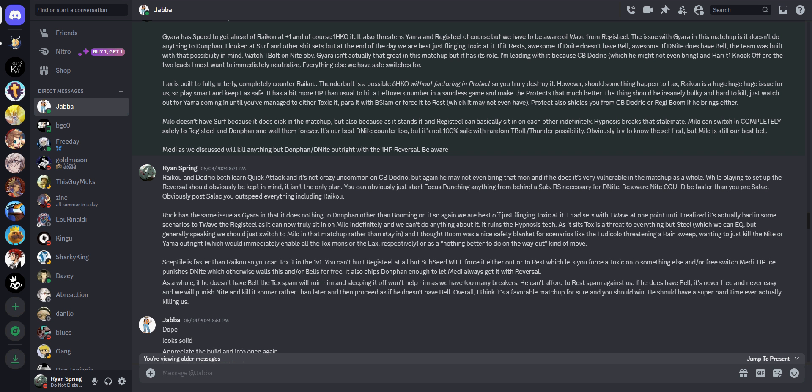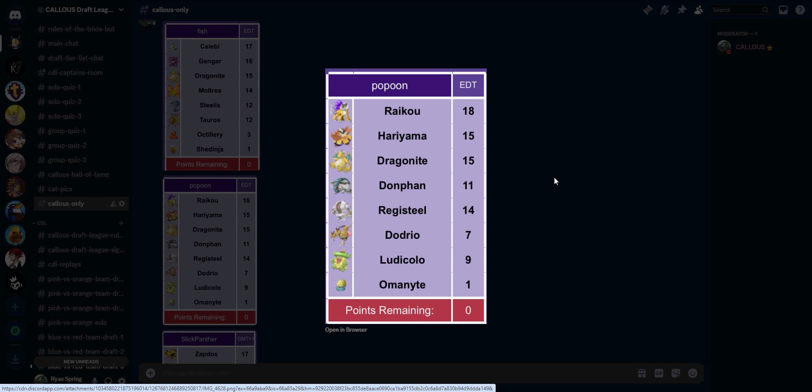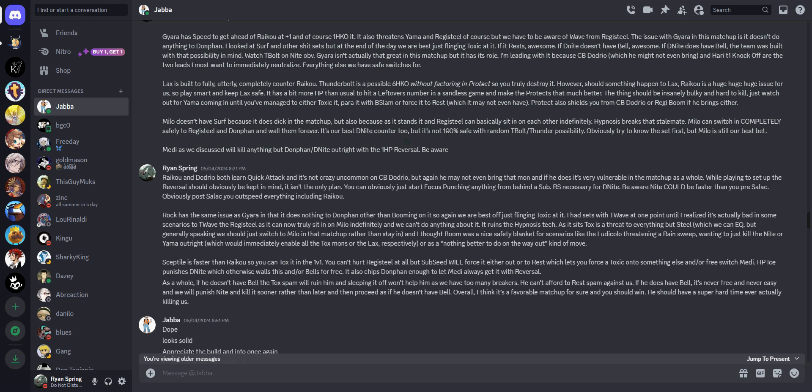I did not give the Milotic Surf — where is Surf good in this matchup? It's only useful against Donphan. Everything else, Ice Beam is just as good or better, and Ice Beam would hurt Donphan as well, so there's just no point to Surf. I also gave it Hypnosis because otherwise Registeel could sit on the Milotic forever, so Hypnosis gives us a way to break that stalemate.